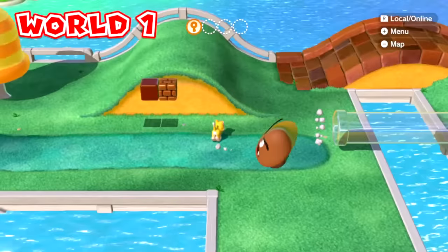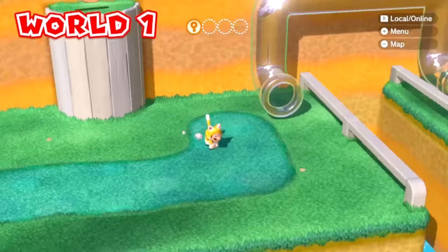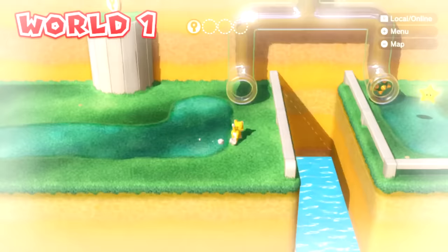Mario continues along Super Bell Hill, which is still in the world map, and he finds the next key piece up here, but he can't reach it and he also can't climb up there because you can't climb while you're cat Mario on the world map. Mario pops into this clear pipe and goes very quickly through it and gets the second key piece up here. He can't continue to that side because of the spike ball in the clear pipe.